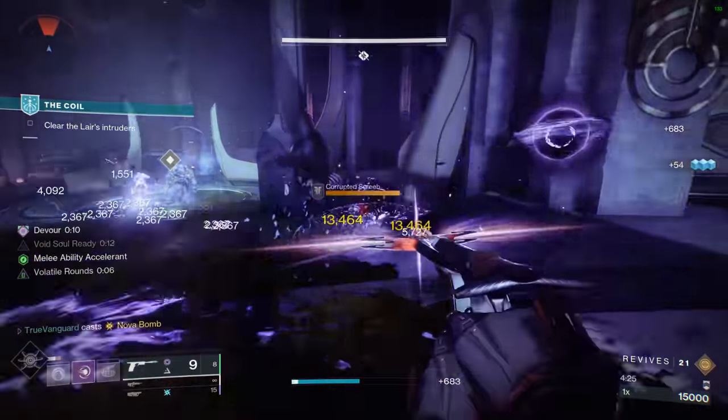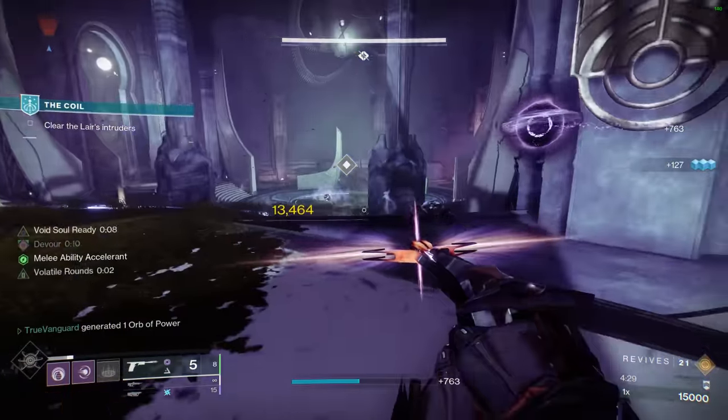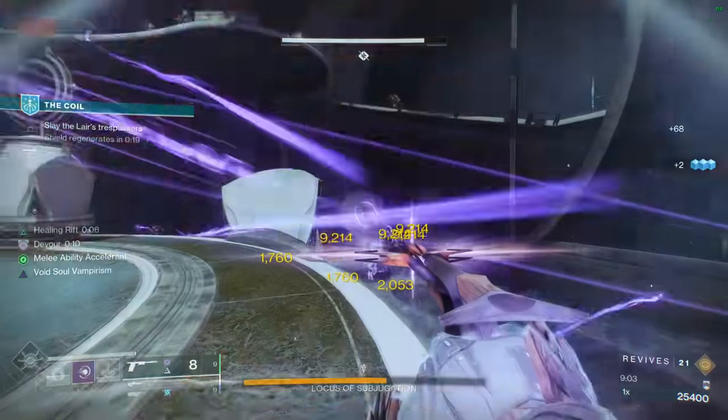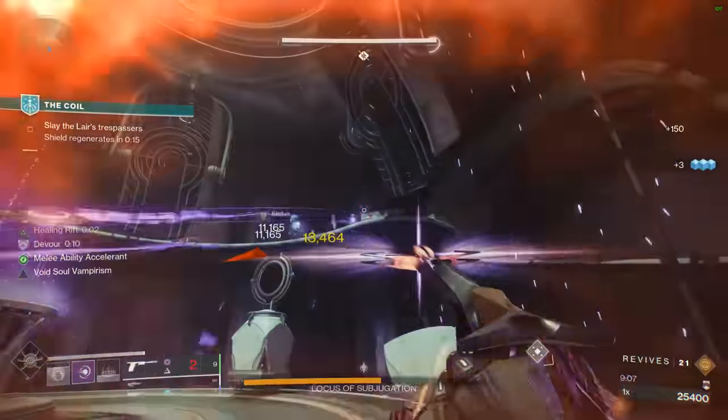It turns out it's pretty easy to get kills with this thing. In my time using it, it most often resulted in a one-shot kill against red bars. Even more powerful enemies like shielded guys and yellow bars only took a few shots to dispatch. And in terms of DPS, you can see me use it against a boss inside the coil — it's chunking with every shot.